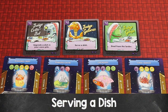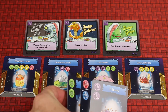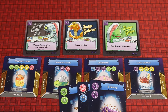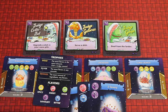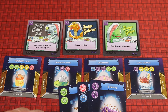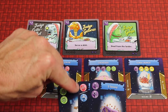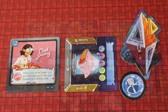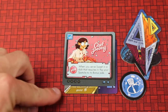Your third action is to serve a dish. The four available dishes are on the table, and if you have the right ingredients you can serve one. For example, Chicken-ish needs one blue (bitter), two purple (savory), and two green (sour). If you have the exact quantity and types, discard those cards to the larder discard area and place the dish in front of you on the gold side — worth five points — and place your chef card on top to show the points.